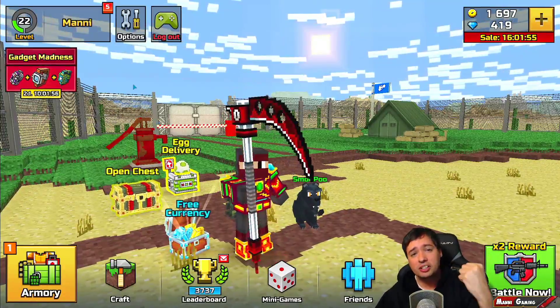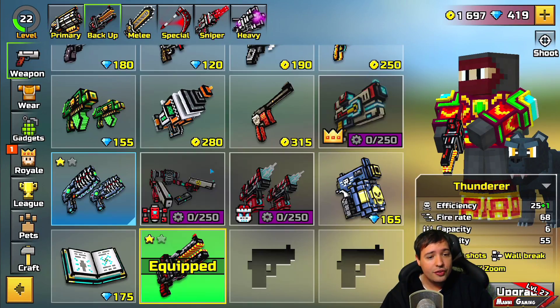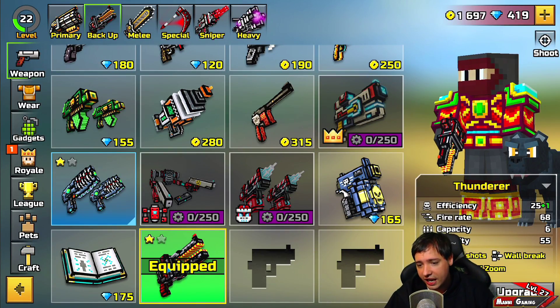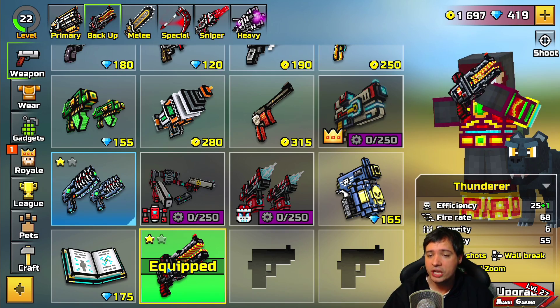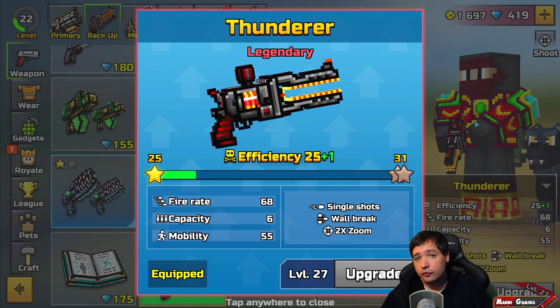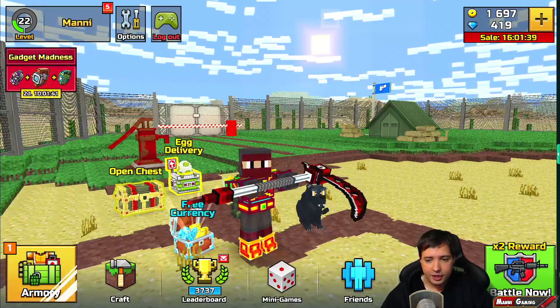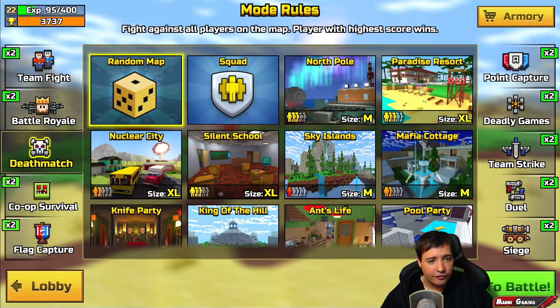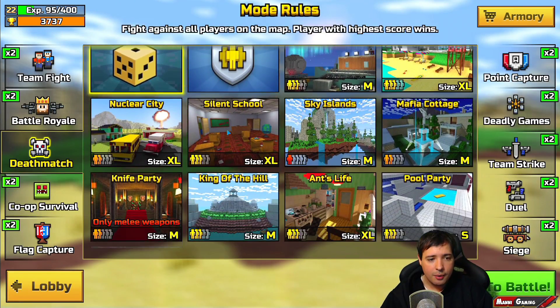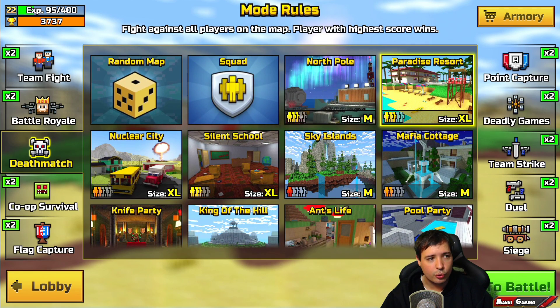What's up friends, this is Money and welcome to the next session here in Pixel Gun 3D. This time I want to show you the new backup weapon, the Thunderer. It has a wall break ability, a zoom, and it's maxed out for my current level. Let's go have some fun with this. We're gonna start on Paradise Resort.